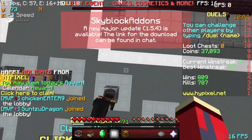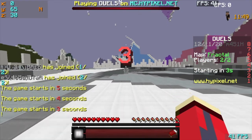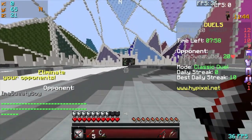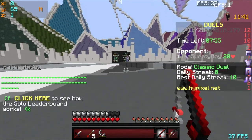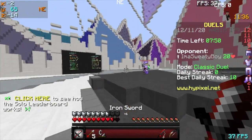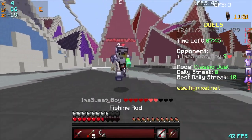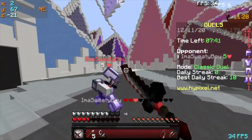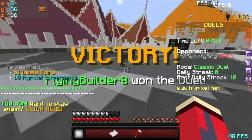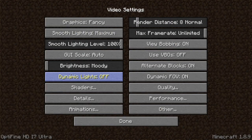This is the final duel with everything combined, and the FPS indicator is in the bottom right this time. Going into the fight we're staying around 40, dropped to 26 briefly, then went right back to 40. For most of the fight we stayed around 40, dropping to 30 occasionally, but staying in the range of 35 to 40 — and I won the duel.